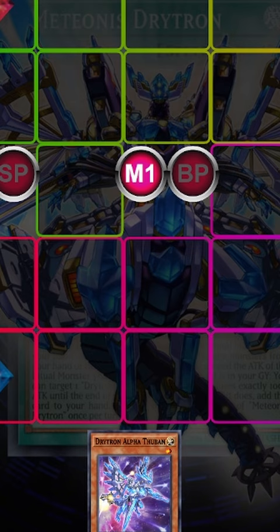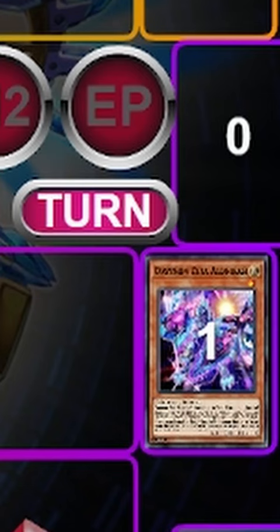Must know combos in under a minute. Alright guys, we're going to start off Alpha pitch Zeta, grab Ben 10, Zeta pitch Ben 10, grab Medionis.